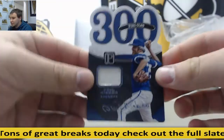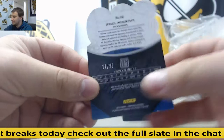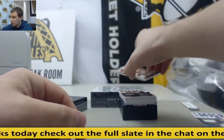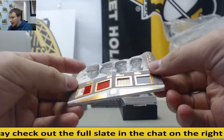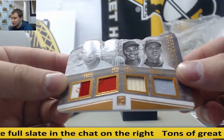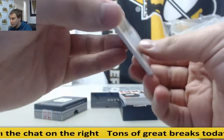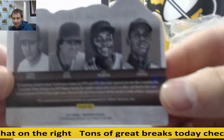For the Braves: Phil Niekro, 300 Wins Club, Jersey, to 99. Got a quad relic here for the Reds — Johnny Bench, Pete Rose, Joe Morgan, Tony Perez — patch, patch, bat, jersey. And that is 9 of 10. Nice hit for the Reds there.